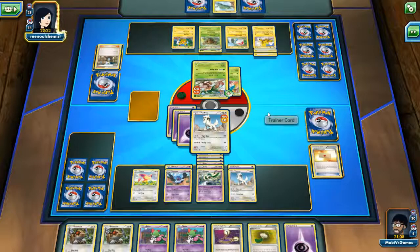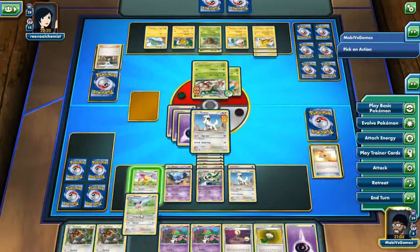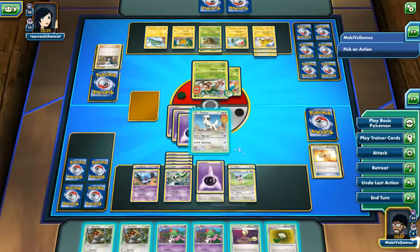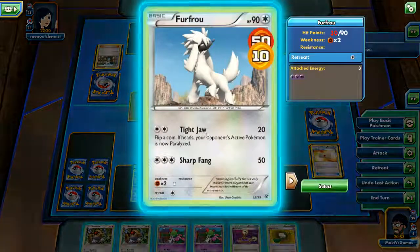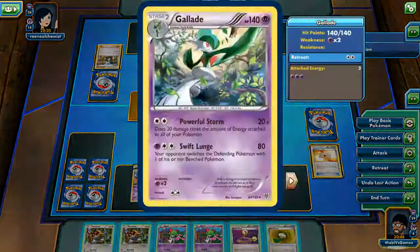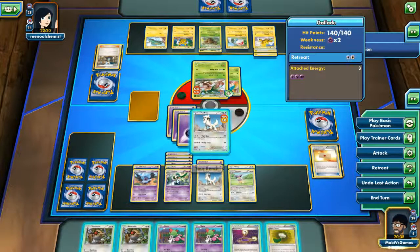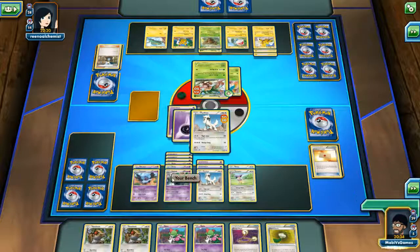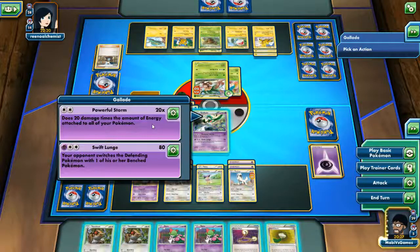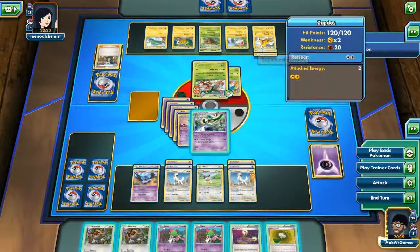She's going to get another energy for sure - hopefully not. No energy? My God, we are in the clear! I'm going to upgrade Skitty to Delcatty. The more energies the better, man. It's a free retreat cost - one retreat. Here's the deal: this attack does 20 per energy on all your Pokemon. One, two, three, four, five, six, seven - times two is 140. We do 140 damage! We can take out Zapdos with one hit. This is amazing. Let's go ahead and Powerful Storm - 140 damage like I said. What an amazing card.